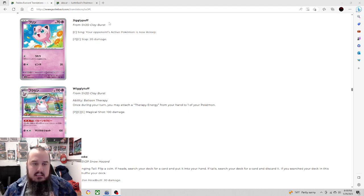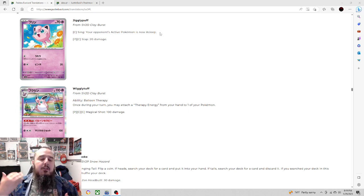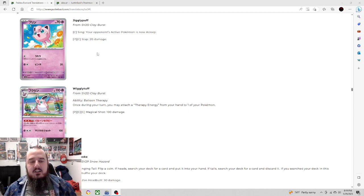First off we have Jigglypuff, one of the fan favorites from Gen 1. The first attack puts your opponent's active Pokémon to sleep — not a terrible one-energy attack. You might be able to use this going second on your first turn, get your opponent asleep, and then they've got to flip a coin. If tails, they stay asleep, and if they're not playing an evolution, that could be huge, allowing you to get up into Wigglytuff. The second attack, one sidekick one colorless, does 20 damage — two energy for 20 damage, something's wrong if you're using that.